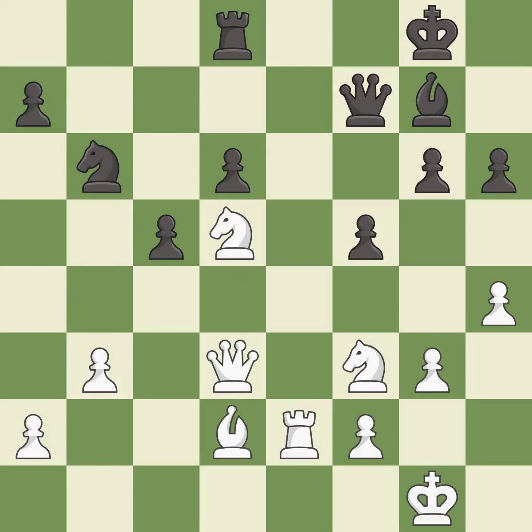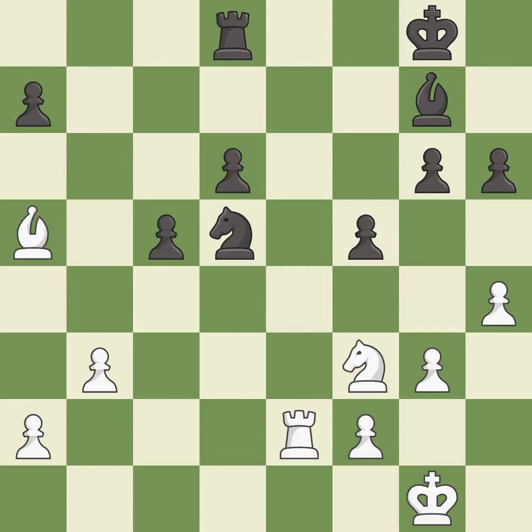There were worse moves, but also something much better. It is an inaccuracy. Takes back — it is best. This misses an opportunity to move a queen to safety. This permits the opponent to capture the checking queen. It is a mistake. Recaptures — it is best. This wins a tempo by threatening a rook and forcing it to move away. It is best. This move puts the rook on a safer square. It is best. This allows the opponent to challenge the opposing rook for the open file. It is an inaccuracy.